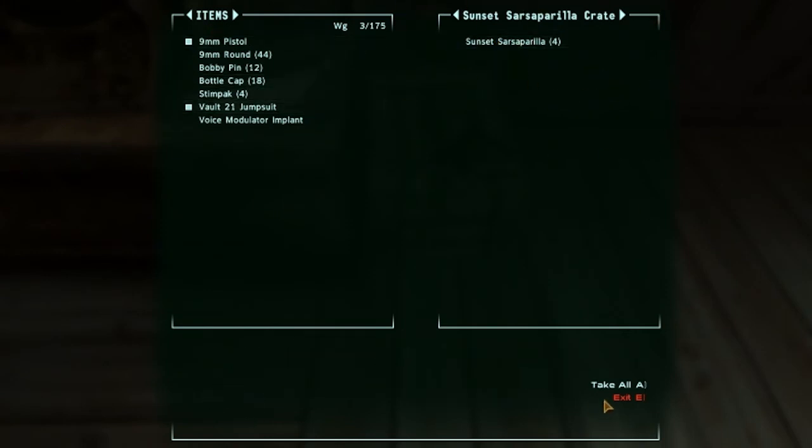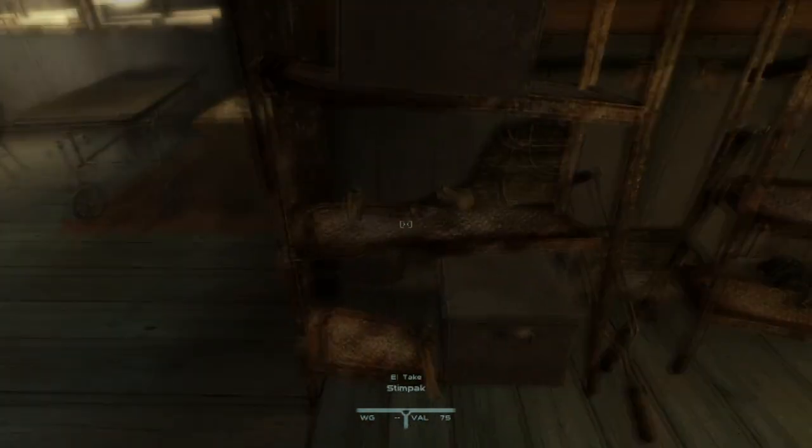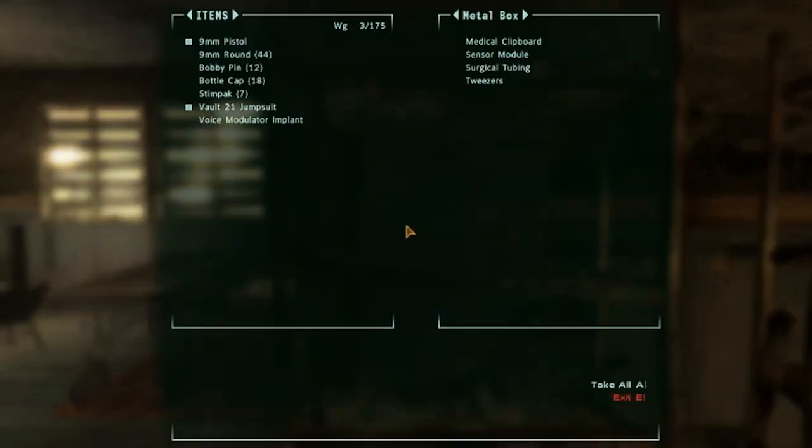Just a quick notice: exit is E and take all is A, so I might accidentally press A every once in a while and take everything in a container that I don't need — so that might happen. Anyway, I'm not really going for any laser stuff here; some extra stimpacks.